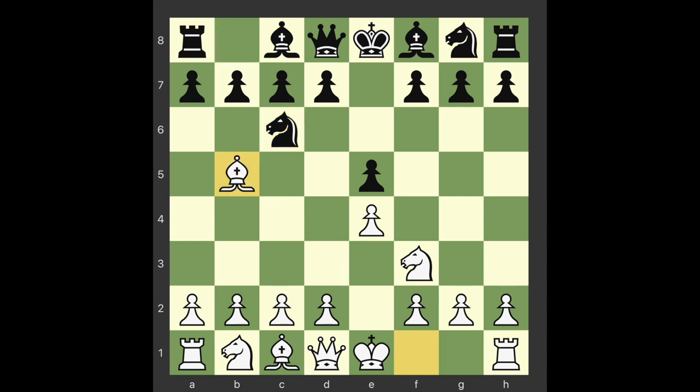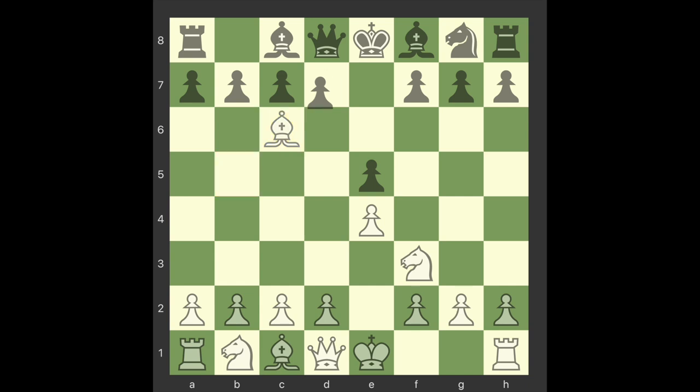Bishop b5. The most natural move on the board — white strikes at the defender of the pawn he attacks. It is true that he cannot win the pawn at once, as after 4.Bxc6, dxc6, 5.Nxe5, Qd4, black regains the pawn, but the pressure on black is constant and the threat is always in the air.